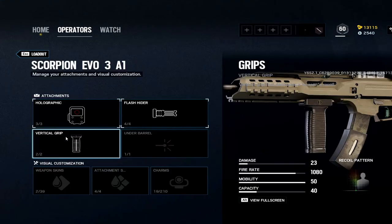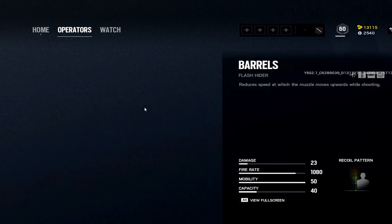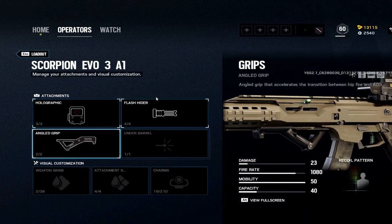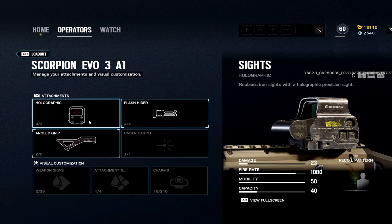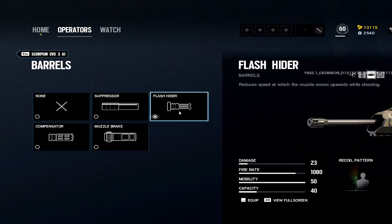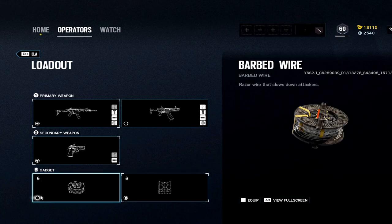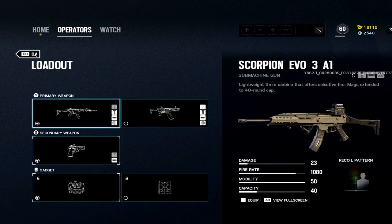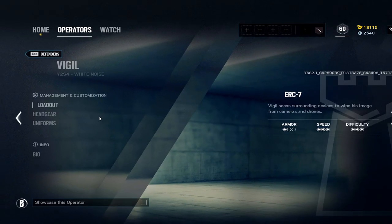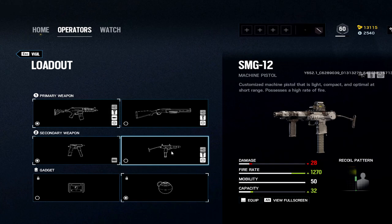Ela: very difficult because you can sputter fire, and I think sputter fire is the best attachment loadout, but a lot of people don't know how to sputter fire. Compensator is usually recommended but I like to do flash — just do not shoot more than nine bullets at a time. If you go over nine, this thing starts going absolutely berserk. If you're staying in site, use a deployable shield; if you're trying to roam, use barbed wire. RG15 pistol.